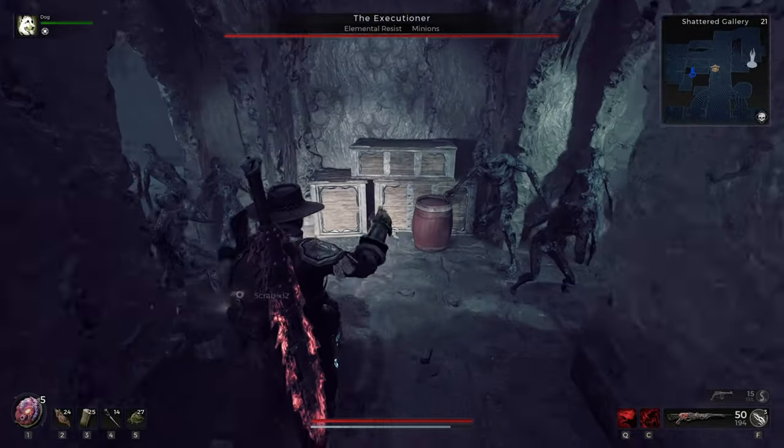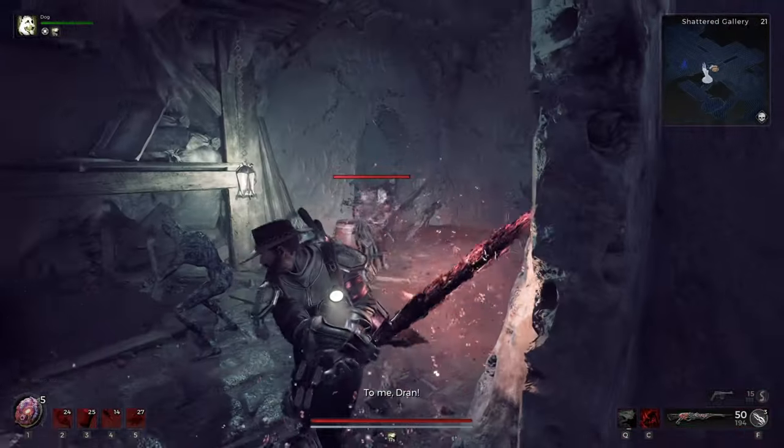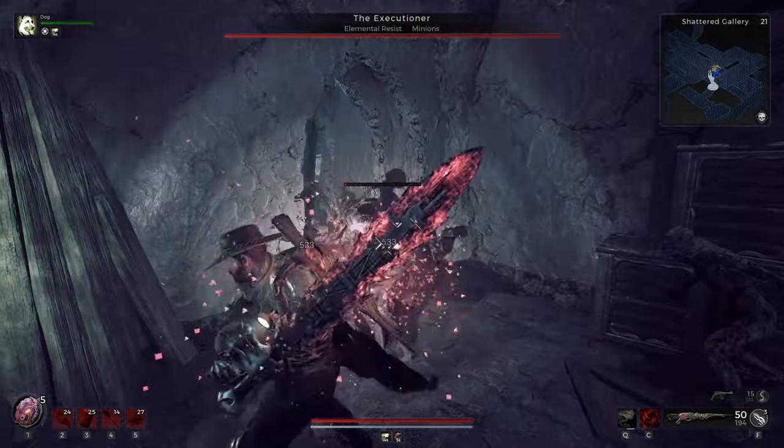Throughout your adventures in Remnant 2, bosses and aberrations can randomly roll modifiers that will give them an upper edge within your encounter. However, each of these modifiers can actually be countered pretty easily.